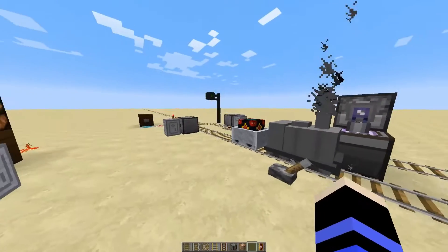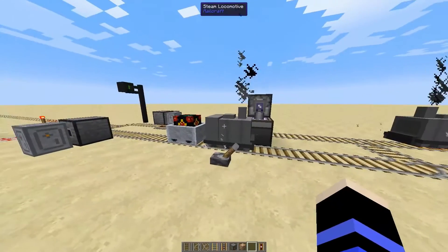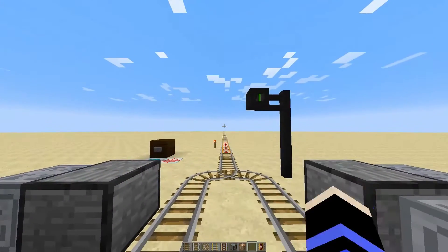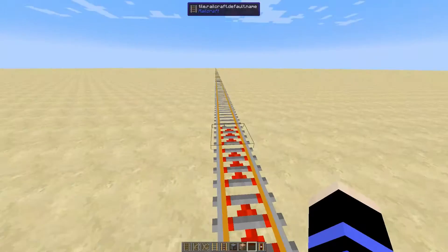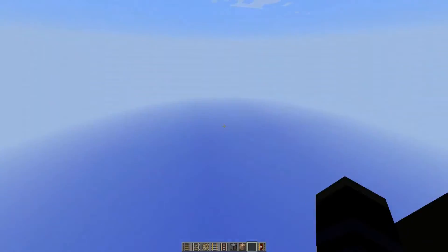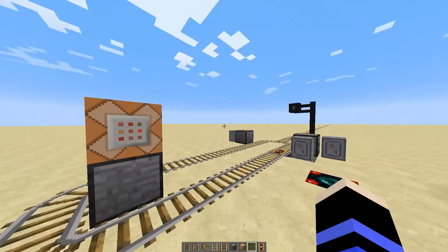What we have here is a simple endpoint station with two waiting trains, as you can see. Along this way, we have another identical station, and they are connected by this high-speed track. And this teleporter will take us to the other side, where you can see we have an almost identical setup.